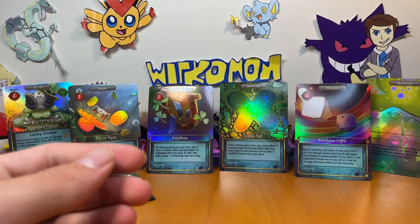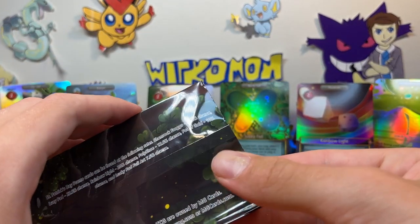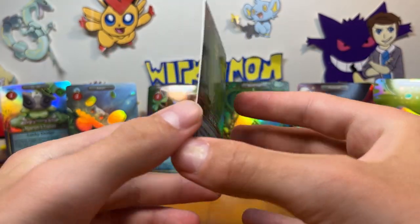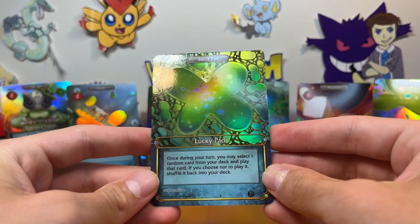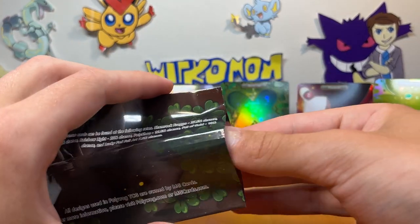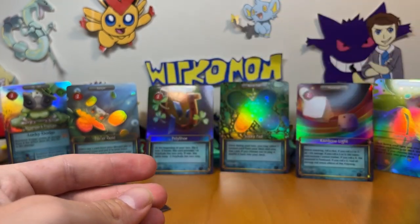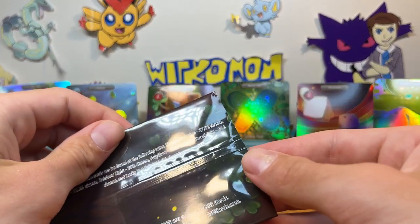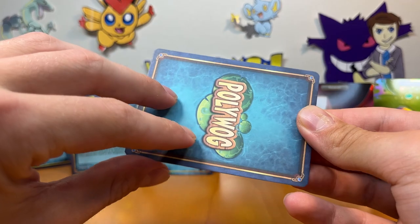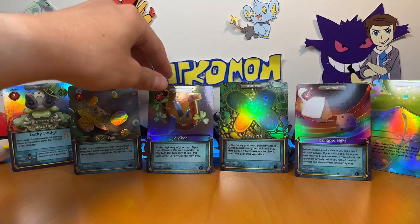Let's put this guy in the back — we've still got three packs left, though at this point we've already pulled everything we need. Maybe we can double up on full art Lucky Pads — I sure wouldn't complain. Another Lucky Pad — not a full art, but definitely a Lucky Pad. And the next one is a Shamrock Frago. I'm kind of glad, because I don't know what I would have done if that was another Lucky Pad. The final pack of the day, the final Poliwog card — it's going to be a Shamrock Frago. Beautiful card. Let's take a look at our haul — we managed to pull one of every single card available in the set, and wow, they're just gorgeous all together.